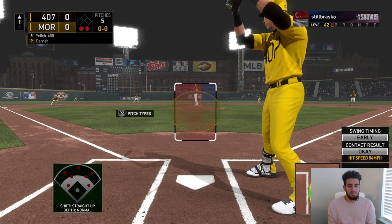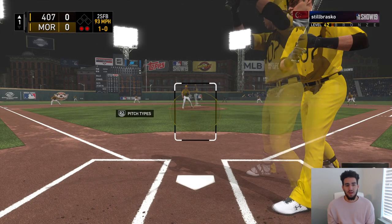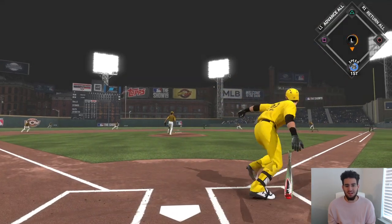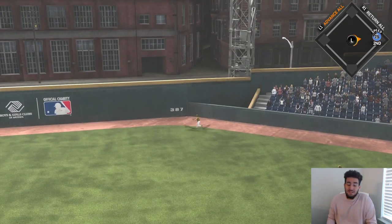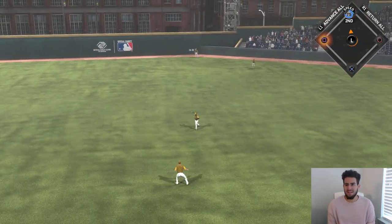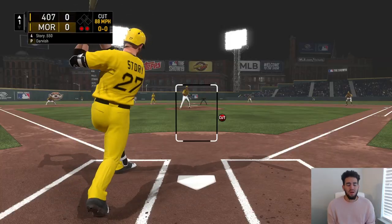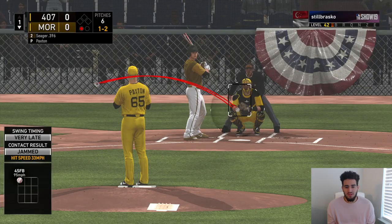Here we go — Christian Yelich up to bat. This is his first time batting in a video. Unfortunately the other videos got deleted, but Yelich has a .400. He only has like six total at-bats. That's a double — at least a double! Yelich, this card is nice. I love this Yelich card so far. He gets a double right there. I think he has like a total of three doubles in like seven at-bats only. I swung too early, so that is going to wrap up the top of the first.